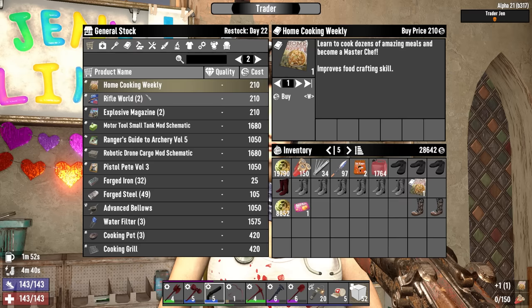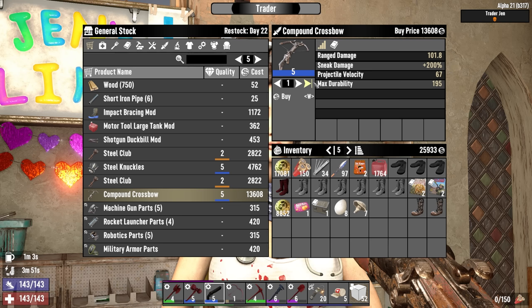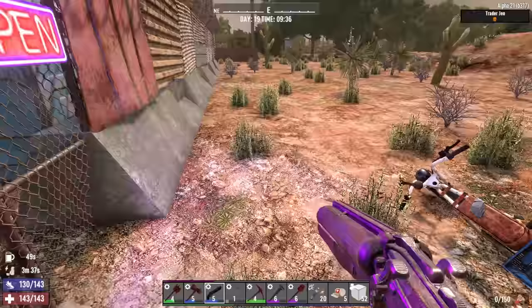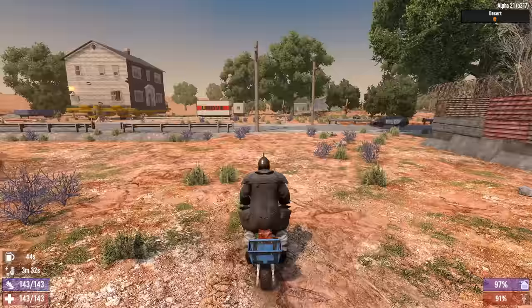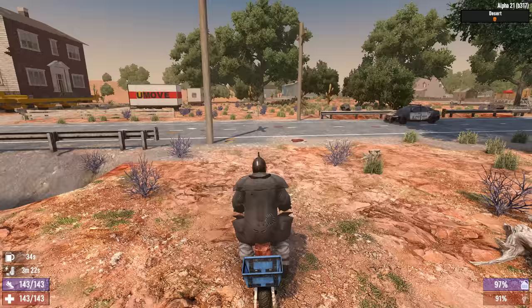Anything we need? Home cooking? Sure. Explosive magazines? Yes. Robotic drone cargo mod schematic — if I ever get the drone, that would be something I'd want to put onto it. And look at that compound crossbow sitting there, level five. Should I do it? That's like half my money. I don't think I really need that; I have other priorities like buying steel armor or something. We've got three minutes left on the sugar buff. Maybe we can make it to Hugh or Bob — they're equidistant. Okay, let's try Hugh.